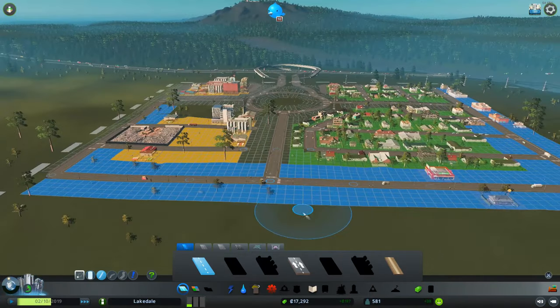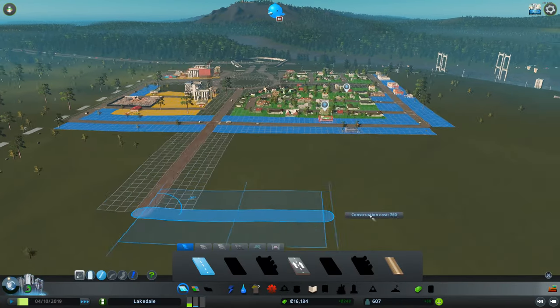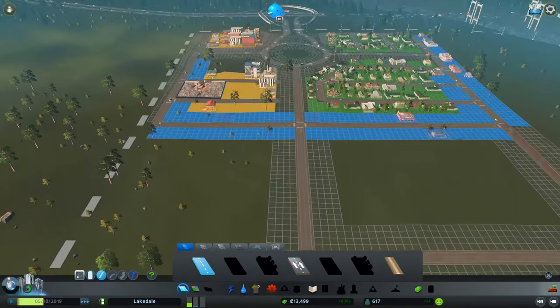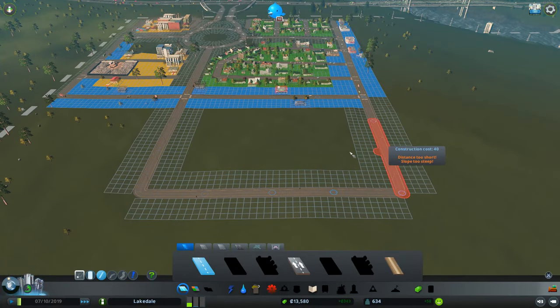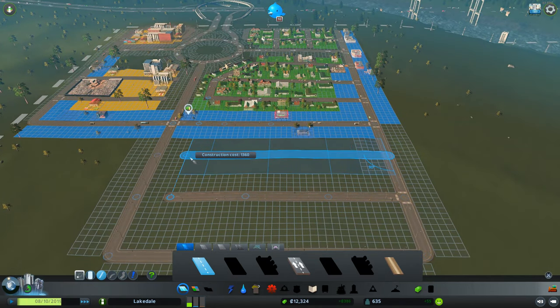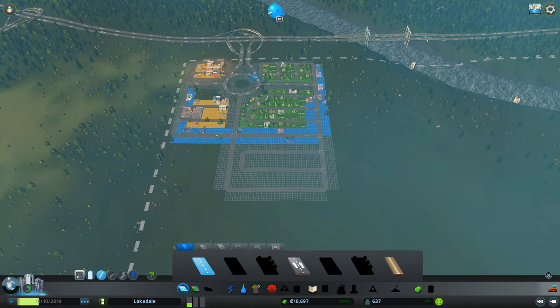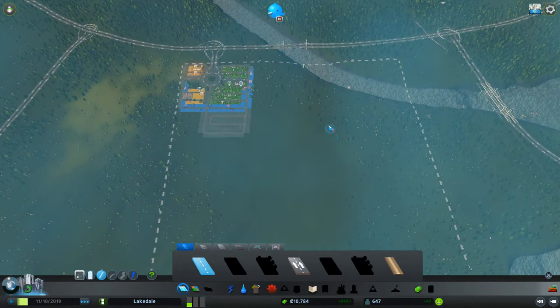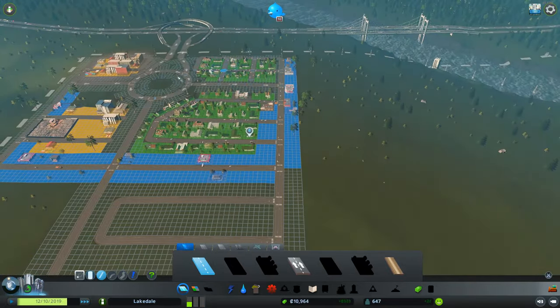We're just gonna expand out the city going down this way and going out this way, just gonna keep on doing that. Still doing a grid. We want to cram everything into this one area for now and then we'll figure out what we're going to do after that.